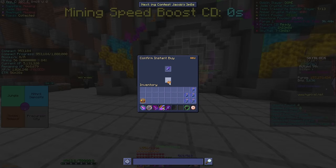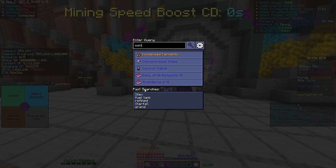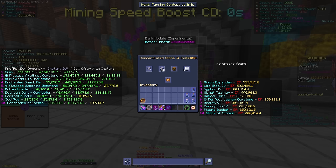Five Silexers. Wait — is it cheaper to get the concentrated stone? I think it is.